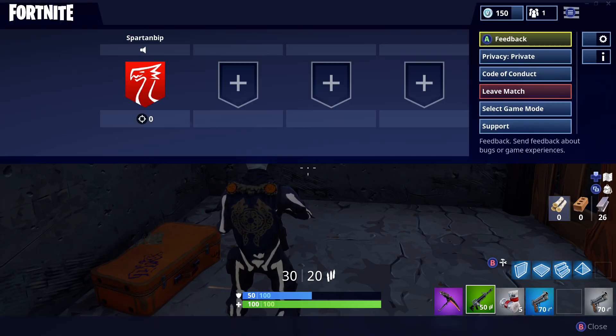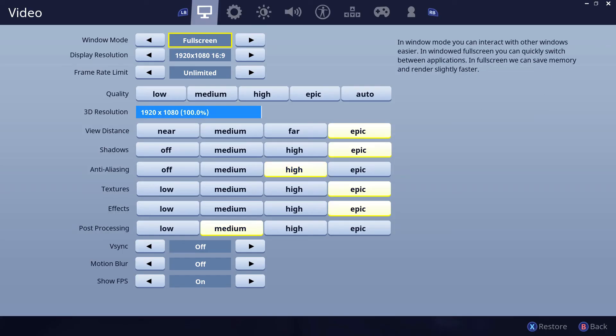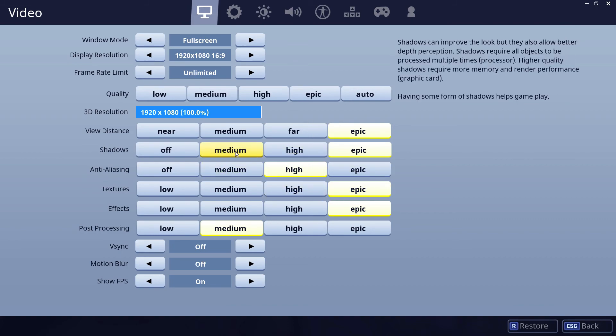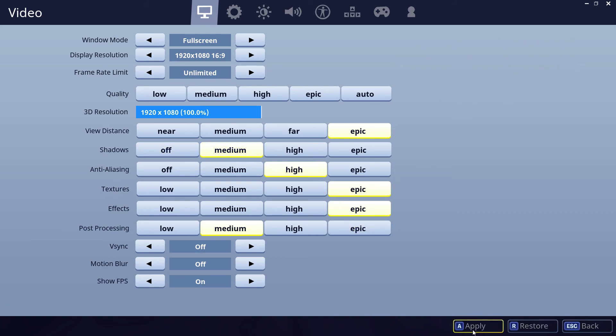Go to your settings and you have to click on medium — that's all you have to do. Just click on medium on shadows, and hit apply.